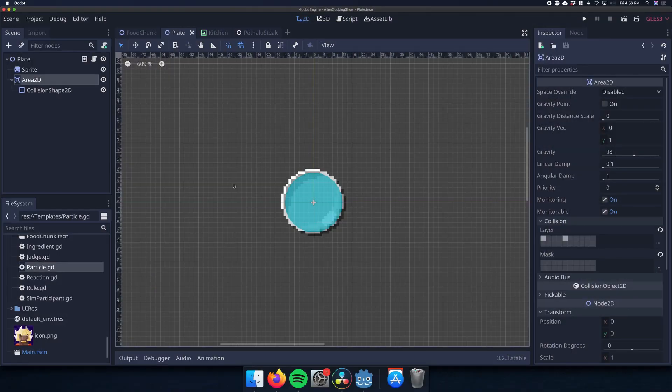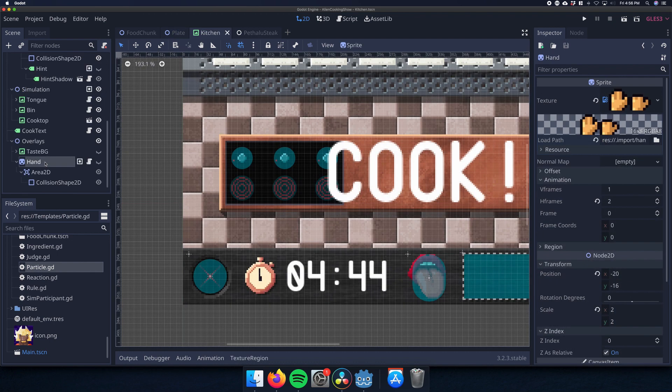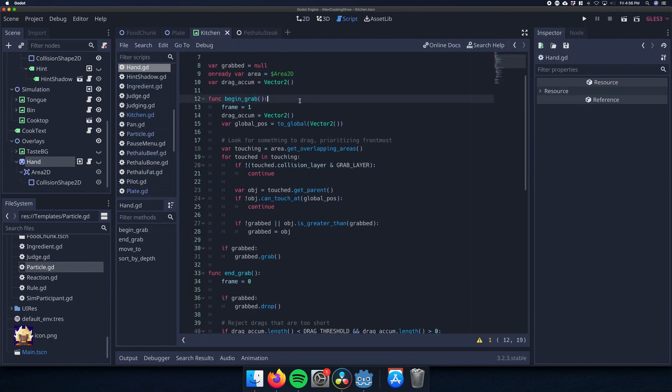For example, let's look at the plate. Although I'm not using Godot's physics for collisions anymore, I am using Area2D and collision shape nodes to detect when objects are overlapping. Each layer is for a different behavior. Anything in the grabbable layer can be dragged around by the player. Anything in the cookable layer can receive heat, and anything in the collector layer can hold food objects that are dragged onto it. In the kitchen scene, there's an invisible hand node that follows the mouse pointer. When you press the mouse button, it looks for overlapping objects in the grab layer, preferring whichever one is in front, and if something is found, it calls grab on that object.